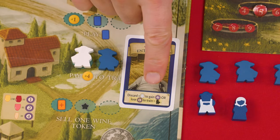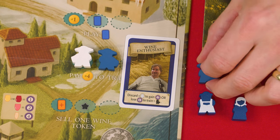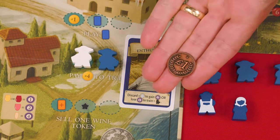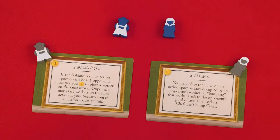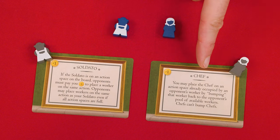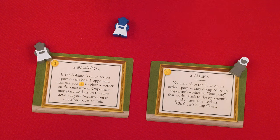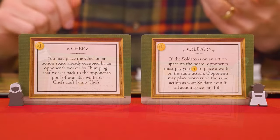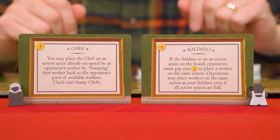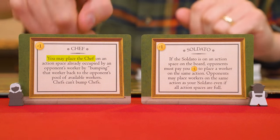After training a special worker, pick either of the two options on the face-up cards and collect the related worker in your color to add to those you'll have available next year. Each player can never have more than one of each type of special worker. Each special worker has a unique optional ability as explained on its card. If a special worker's effect would trigger when it is placed, or when another worker is placed in its action area, the special ability resolves before anything else happens, unless the effect says otherwise.